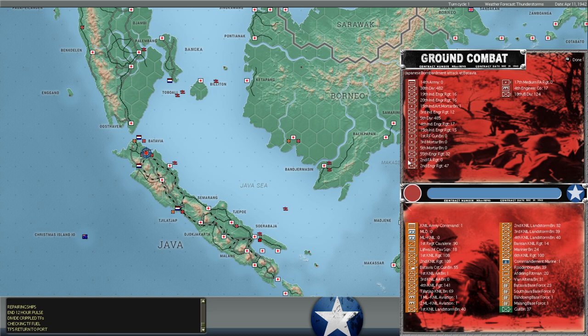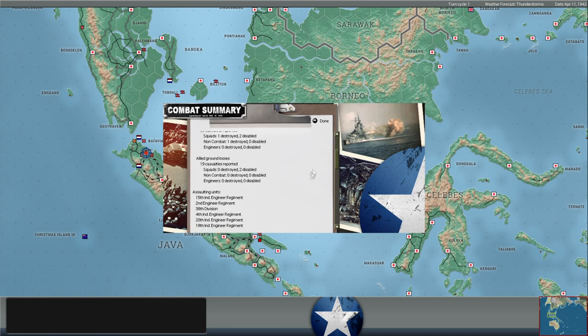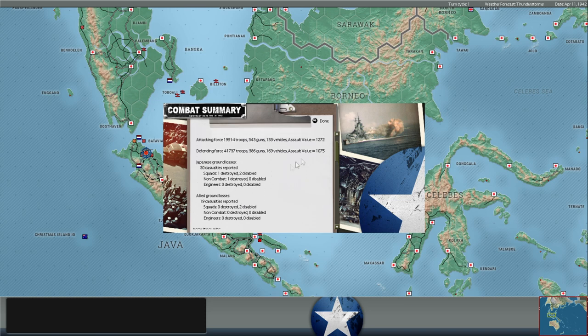Japanese bombardment attack at Batavia. They have quite a bit more artillery, although most are mortar units. They've got elements of the 18th Division, plus the 38th and 5th Divisions in their entirety, both just shy of 500 assault value - strong units. Despite being outnumbered in assault by 200, the bombardment didn't go well for him. He lost one squad destroyed, two disabled. We lost two disabled, plus he lost one non-combatant. Our counter-battery fire was quite effective - he needs more artillery there.